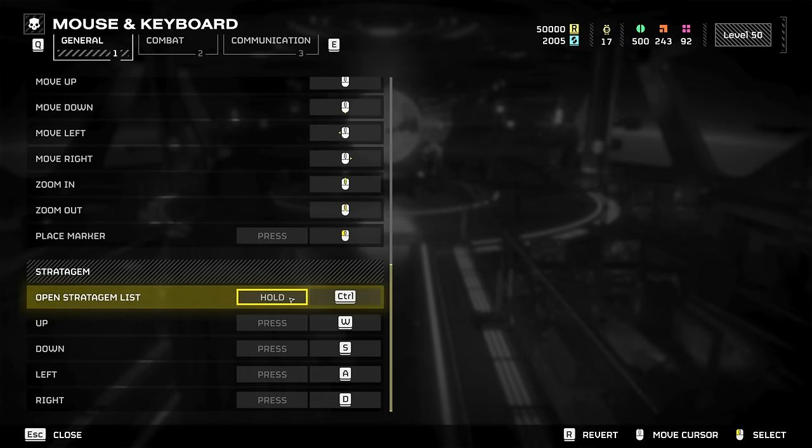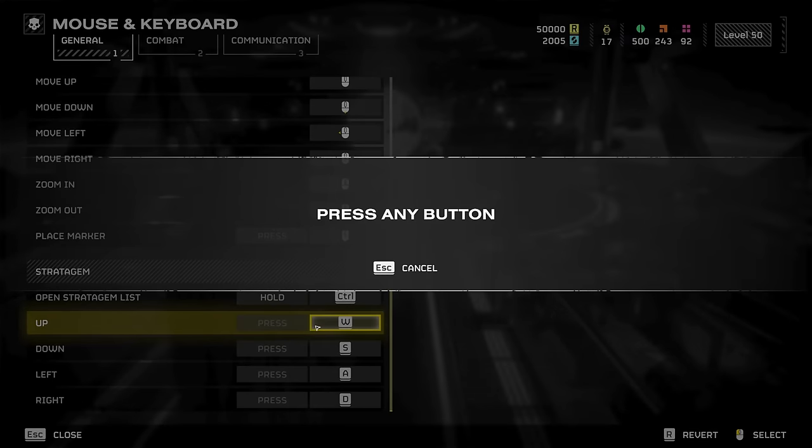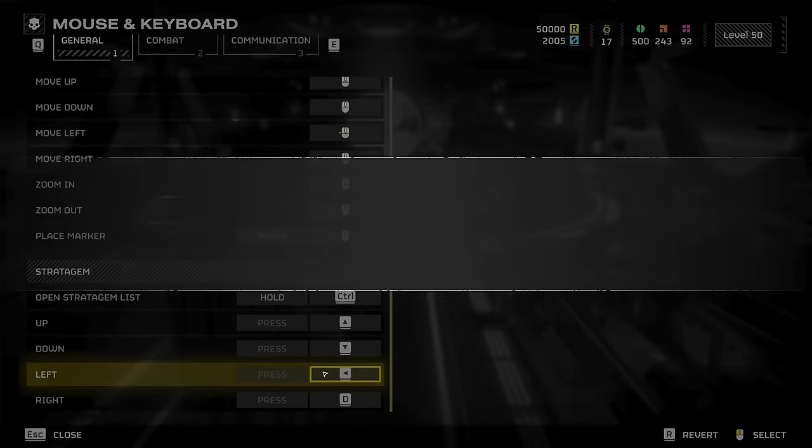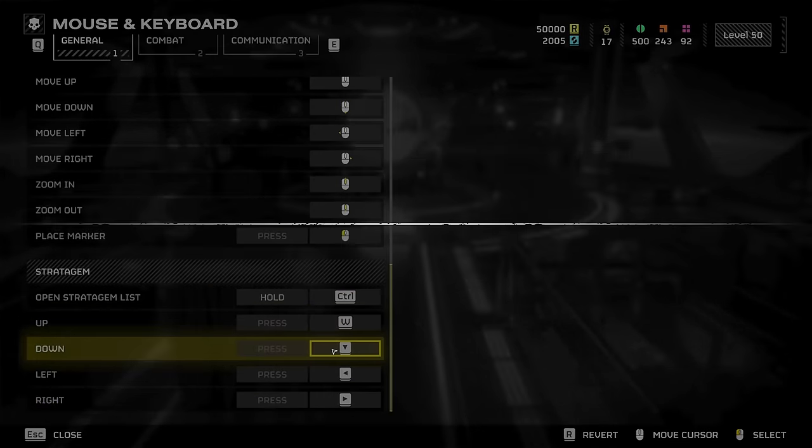Down under Stratagems, you can change Up, Down, Left and Right from WASD to the arrow keys on your keyboard. This allows you to call in stratagems while continuing to move. Currently I still have them bound to WASD due to muscle memory, but I'd suggest learning the other way.